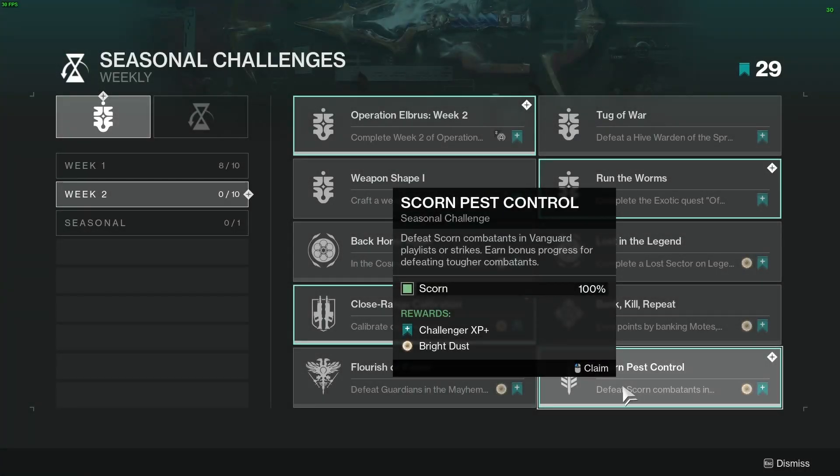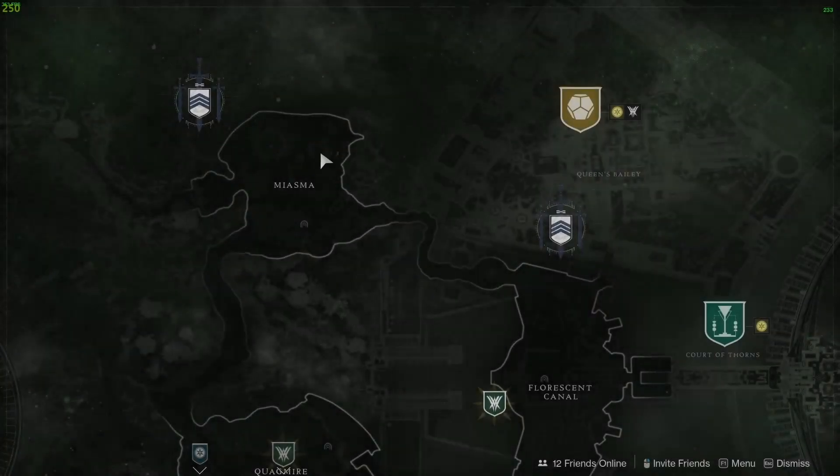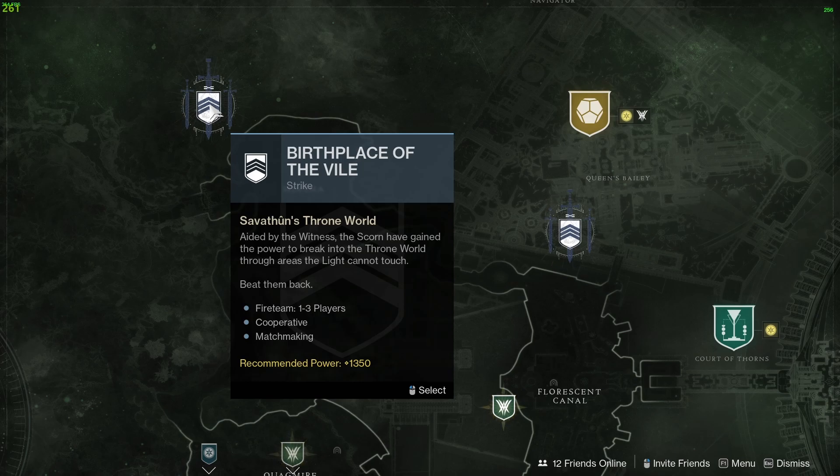Challenge 10 is Scorn Pest Control — defeat Scorn in the Vanguard playlist or Strikes. You get bonus progress for defeating tougher combatants. The best strike for this is Birthplace of the Vile — I managed to get it done in one strike.